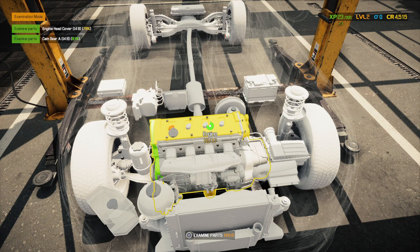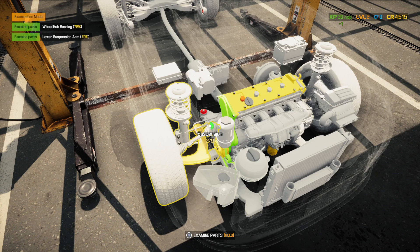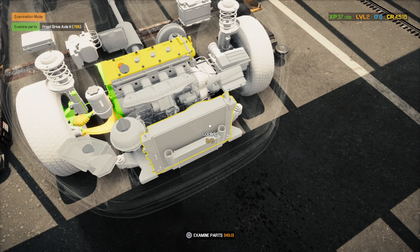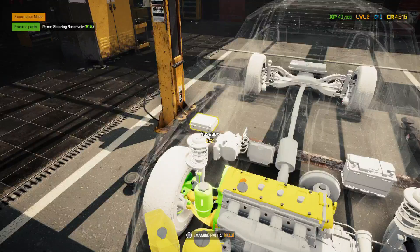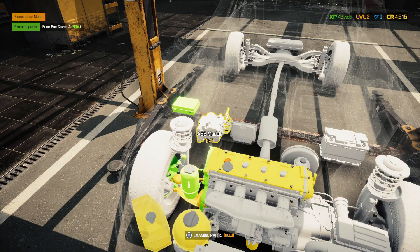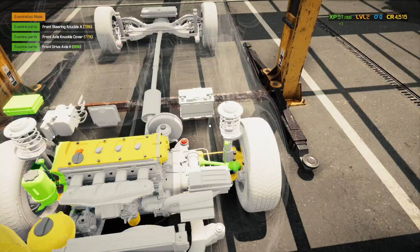We'll start by getting it inside onto the car lift, and then we should probably start with examining the car since we still don't know which parts we're going to have to change out. We're just going to examine the engine. I could see it being beneficial to get that examining skill to go through quicker because this could take a while. We're looking for four parts that are going to show as basically red. We might have just found one — I can see one right there, but I think that's one that's already in the mission list.